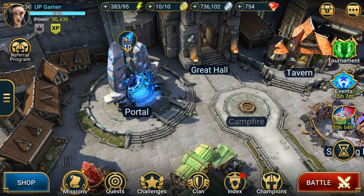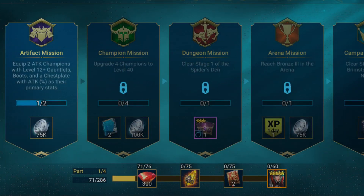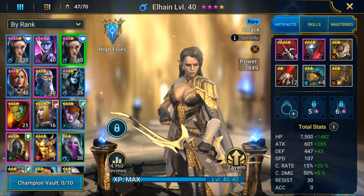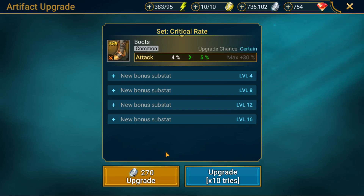My current mission is to get two attack champions with level 12 gauntlets, boots, and chest plate with attack percent as the primary stat. I'll show you what I've got — going to the champions. I'm doing it on Elaine. You can see these are all my gloves, chest plate, and boots with attack percent, and I'm upgrading them to level 12.